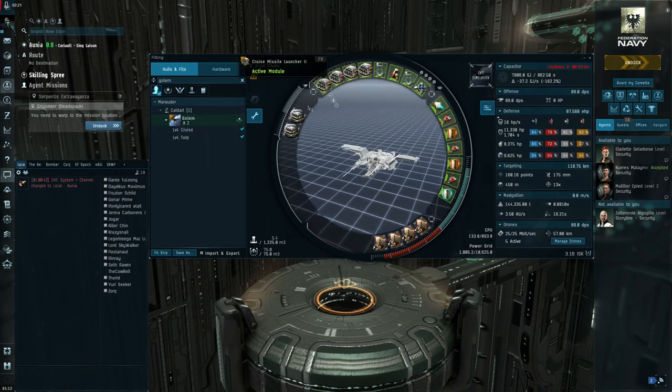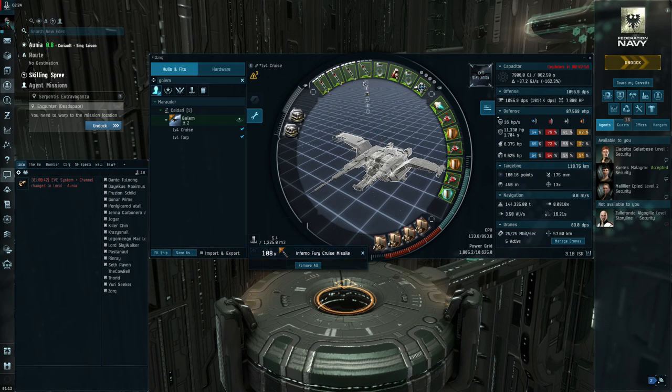If we want to compare that to cruise missiles — basically the same ship with an enhancer and cruise missiles. They of course hit out further, 194km range, and I don't think I've ever shot anything that far out. Cruise missiles have longer range but a little bit less alpha — instead of 10.3k we're looking at about 8k, and DPS goes down from about 1.5k to about 1,055. That just shows you why this torpedo fit is the way to go.